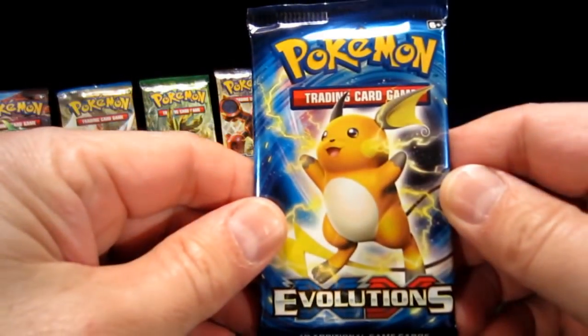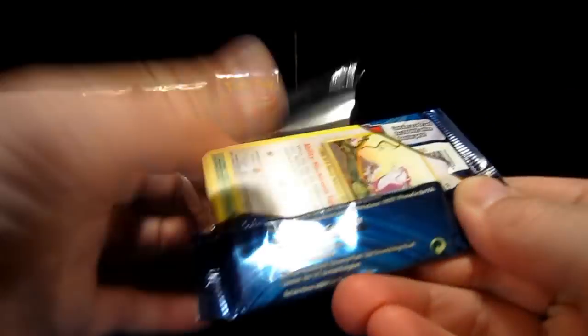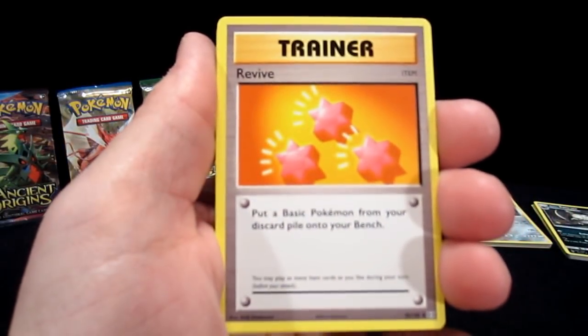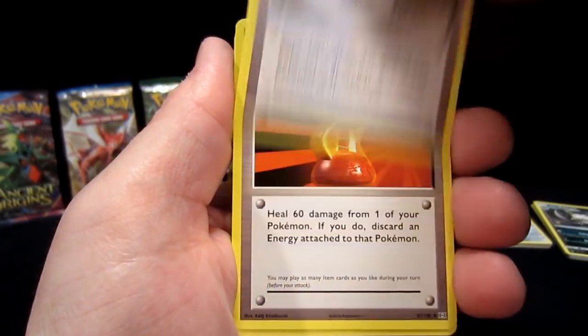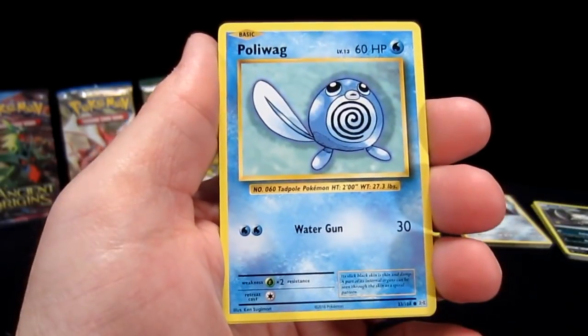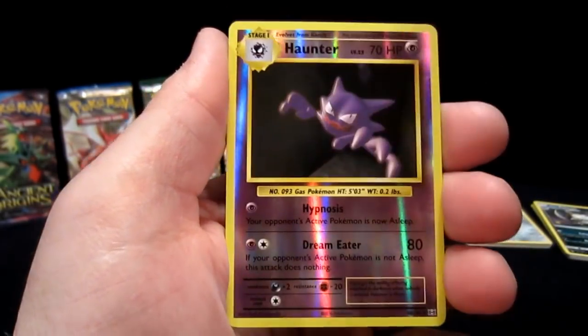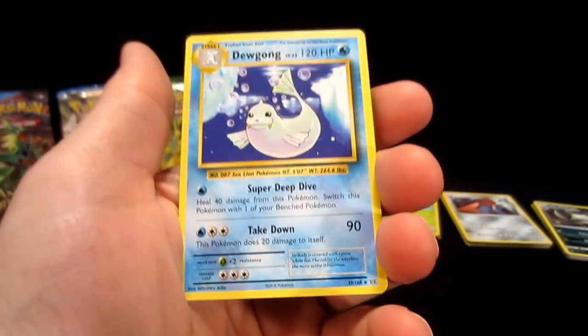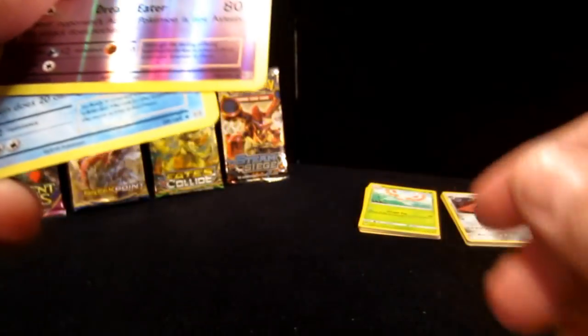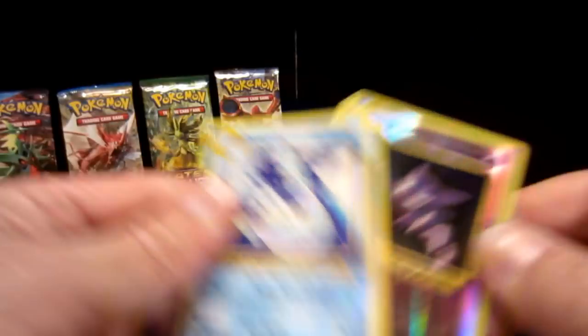Now we're back to the Evolutions — Colin's favorite series right here. Come on, take care of me. Code card for you all, good luck to whoever gets that. From this pack: Revive Trainer, Slowbro Spirit Link, Super Potion, Rotata, Weedle, Voltorb, Polywag, Ghastly, Haunter, and Dewgong. That Haunter was a wreck. Just a regular reverse, folks. That first half was horrible. So far, so bad — nothing to brag about yet.